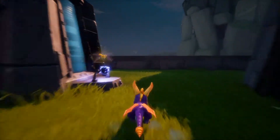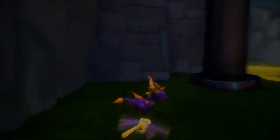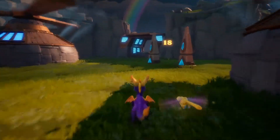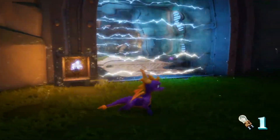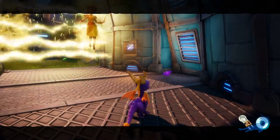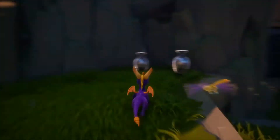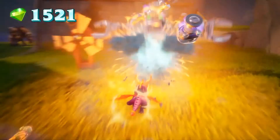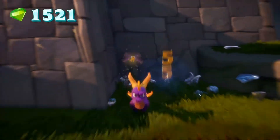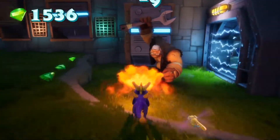I still gotta figure out what to do. I gotta find more enemies. How many do we have, Spyro? 14. Oh, we can go this way. You silly dragon, how did you not see that? Three more enemies! Now we'll have enough — and now we have more than enough!